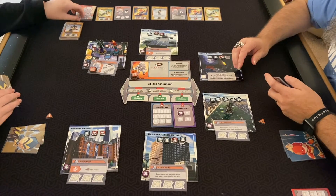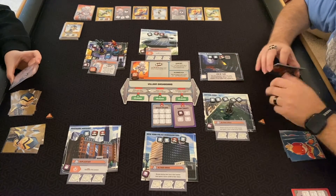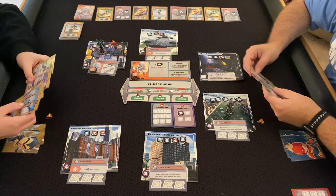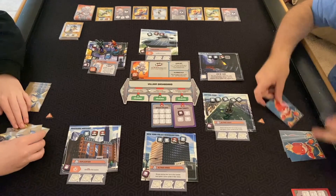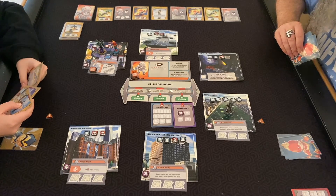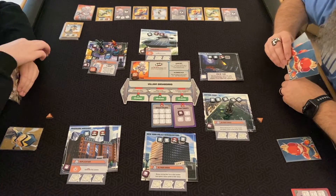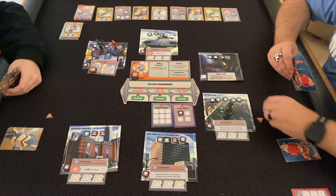Ultron card — zero. Deal one damage to each hero for each crisis token they have, then one hero of your choice takes one crisis token. Damage means discarding to the bottom. We each take damage — choose someone. I'll take it.